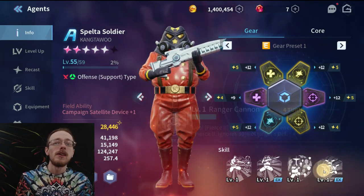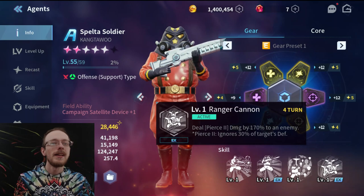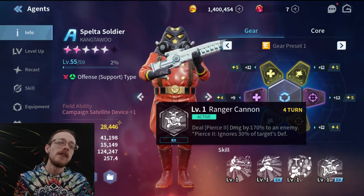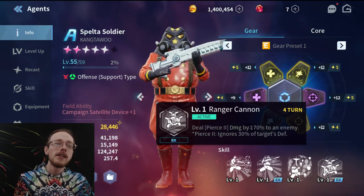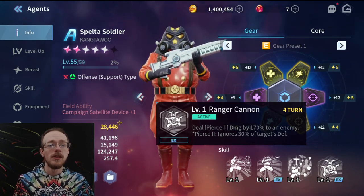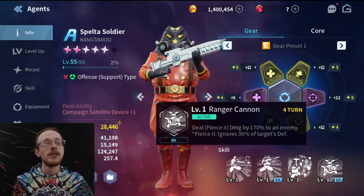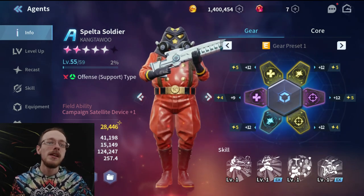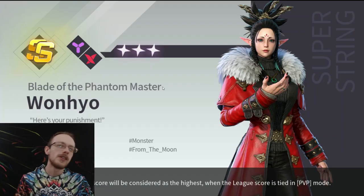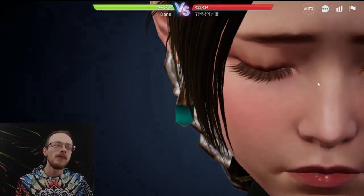On his ultimate: deal pierce — ignores 30% of the target's defense. That's some dirty stuff. 170% damage is also very enticing, so this is a massive nuke. Paired with a 30% target defense ignore, that's actually pretty disgusting — tanks? What tanks? I'm going to show that off in combat right now. We're over here in PvP as we're known to do, going against this squad and seeing what's good. I'll show off builds at the end of this fight, but first let's show off what the man can bring in a live setting.